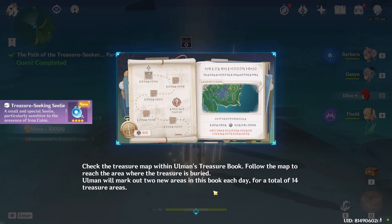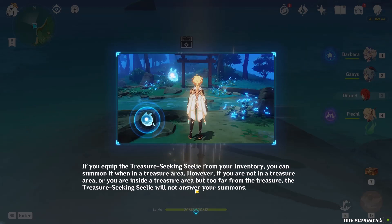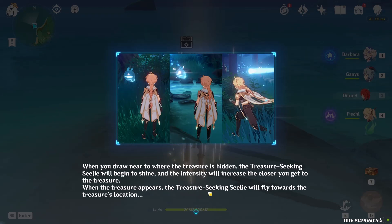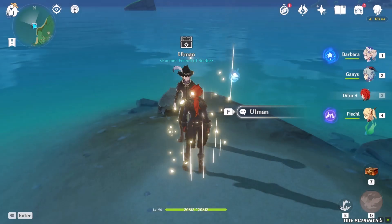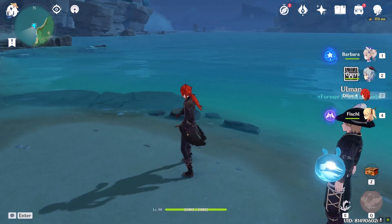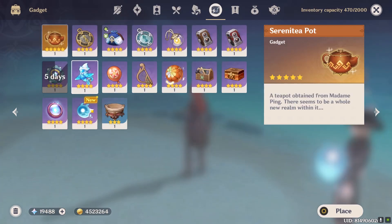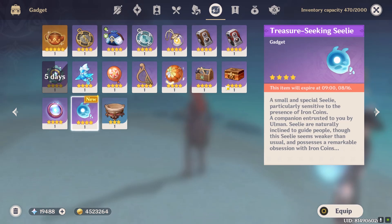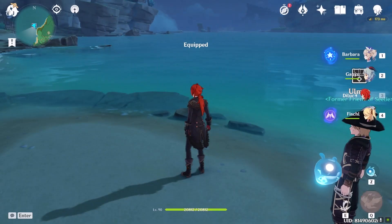X marks the spot on the map — use the Seelie to find the coins. So use that Seelie. I got the old Seelie but you can't use that one, so equip the new one.